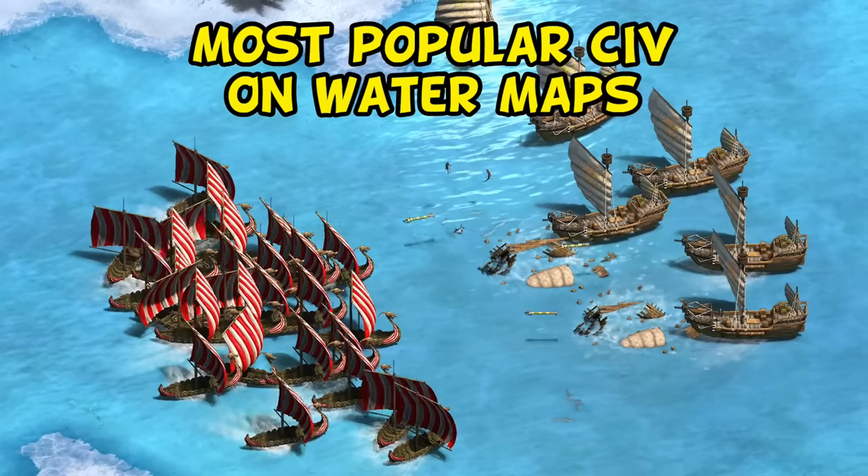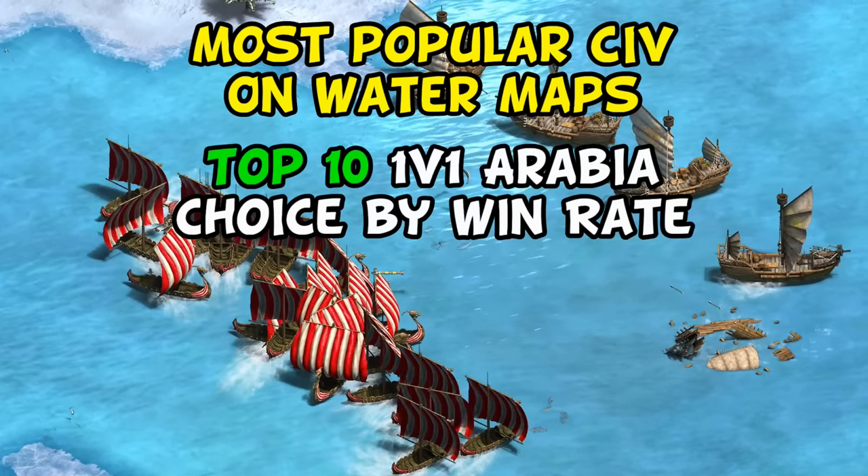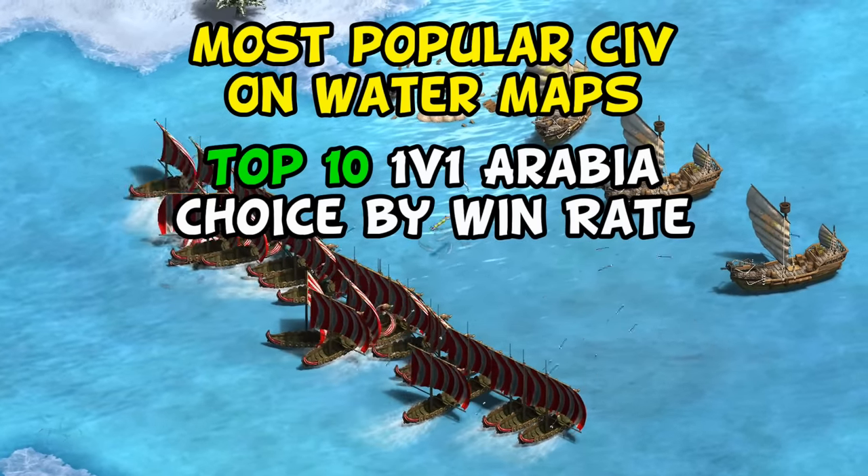Stats-wise, they're by far the most popular water map choice, and even on land maps are bordering on top 10, even with a recent nerf to remove Thumb Ring.